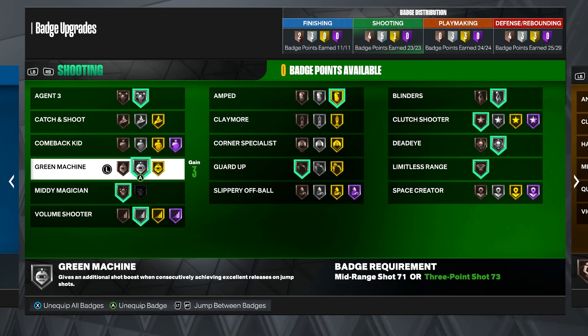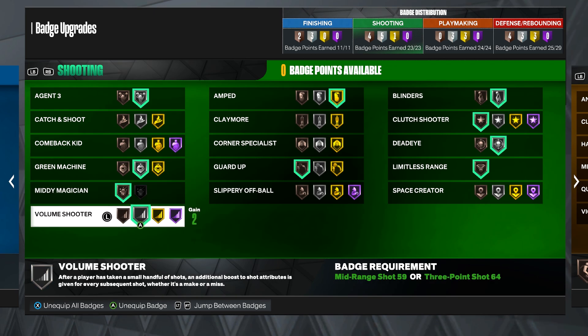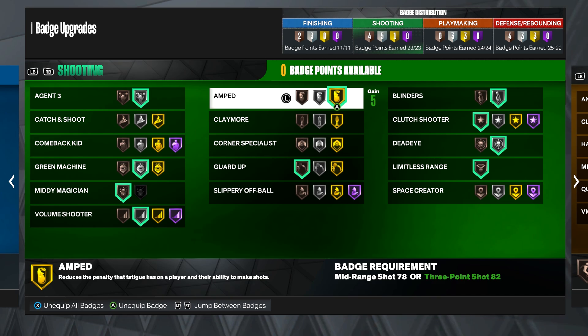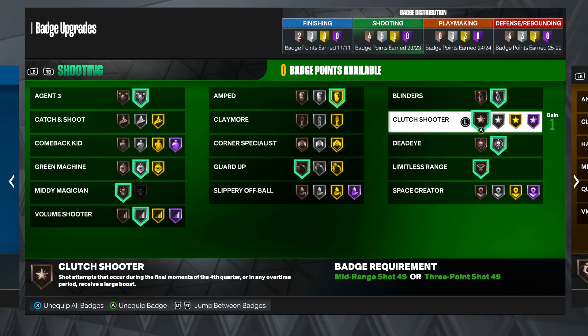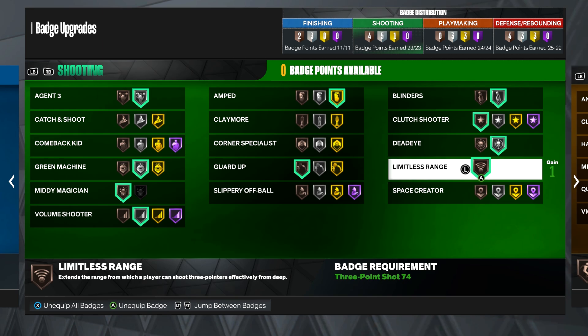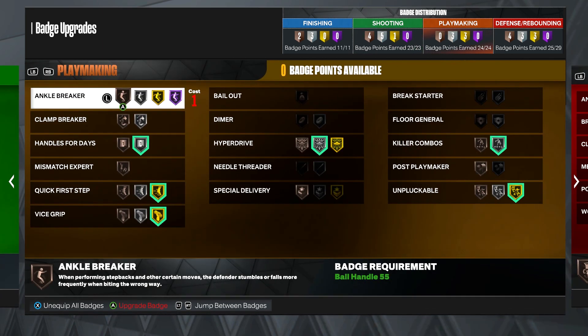For shooting badges: Agent Three on Silver, Green Machine on Silver, Midi Magician on Bronze, Volume Shooter on Silver, Guard Up on Bronze, Amped on Gold, Blinders on Silver, Clutch Shooter on Bronze, Dead Eye on Silver, and Limitless Range on Bronze.